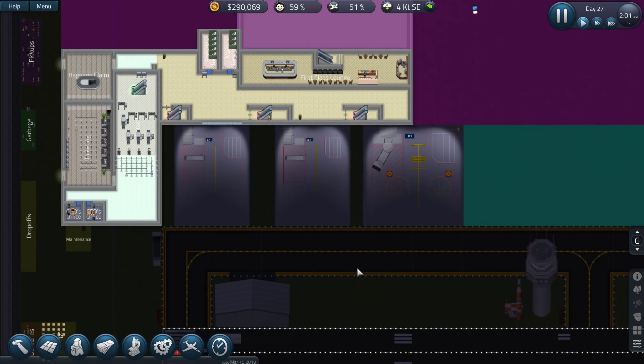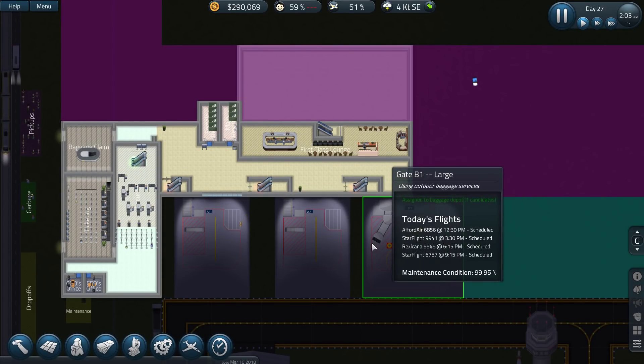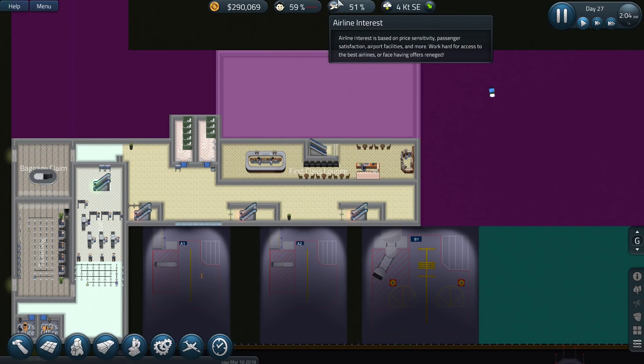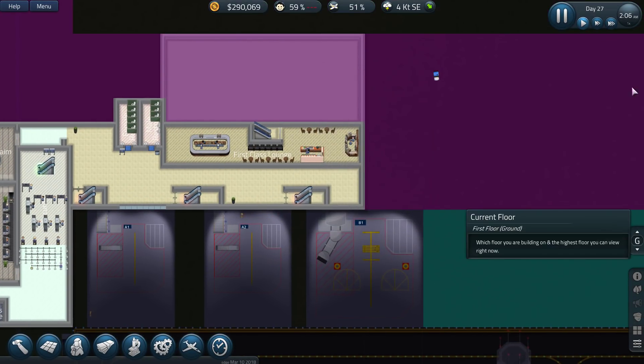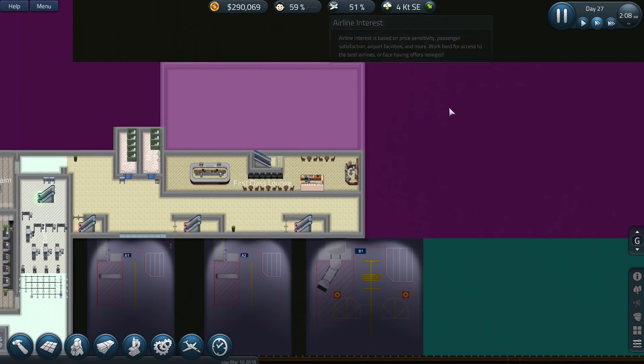Hi guys, I'm Exit Chaos and welcome back to another episode of Sim Airport. We're finally thinking of getting things up and running. We've got some good interest, some big planes starting to do their thing, and let's speed things up a little bit so we can get the cash.